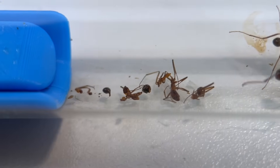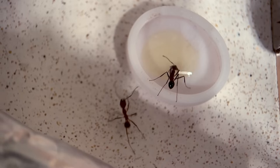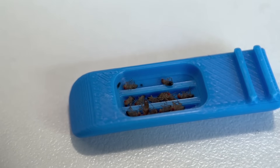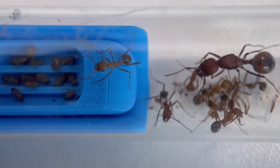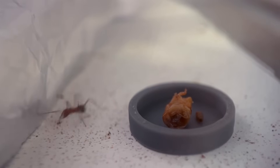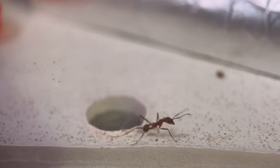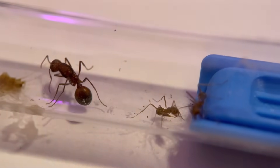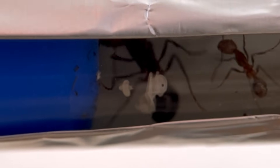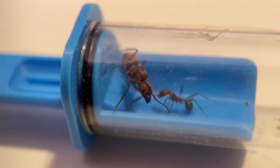One day I found body parts all over their test tube. Had they been eating each other? I swear I was feeding them, but maybe it wasn't enough. So I gave them a big tray of fruit flies, and while they did eat a couple, most of them ended up in their garbage pile, along with another dying worker. I started giving them more and more food, hoping that would turn things around, but they didn't seem interested. The colony was looking sparse, down to just three workers and a small pile of brood.